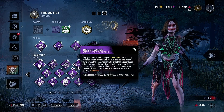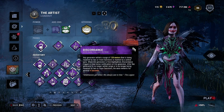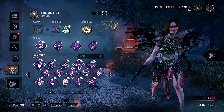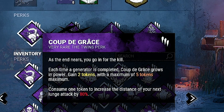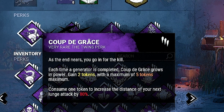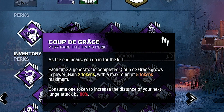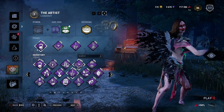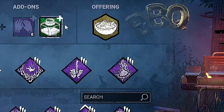Discordance can help you put pressure on survivors and it works really well with this add-on. Pain Res works great with Dead Man Switch. Discordance, it all works. I've got Coop — didn't really need the value in this game, but I think Coop is a great fourth option because if gens are getting done, I honestly feel Coop is almost a free down because of the value you can get around loops. You can switch it out for something else if you think you need it.